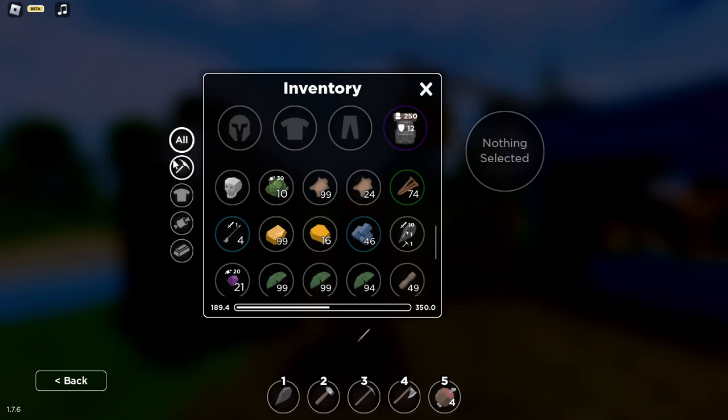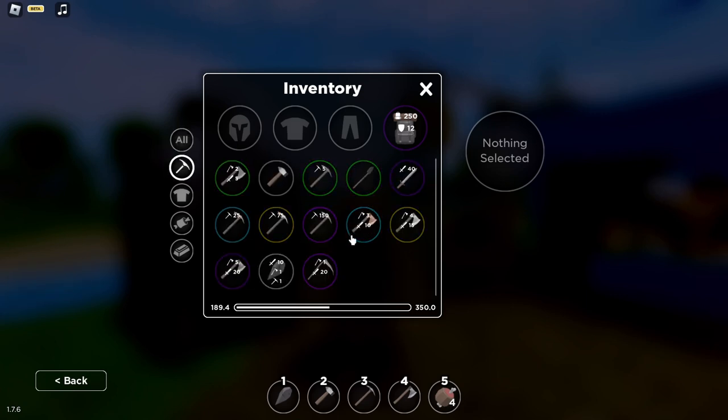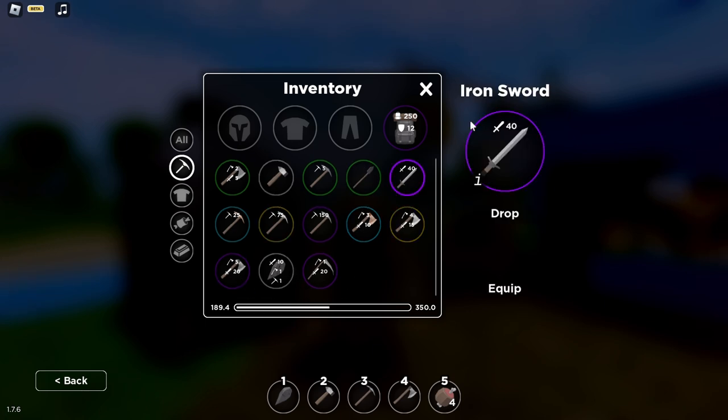Once you have those, you can go ahead and craft it. I'm going to get it because I don't have any weapons on me right now. Let's find the iron — there it is.